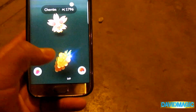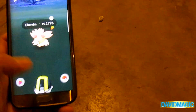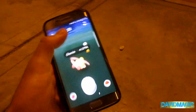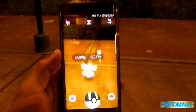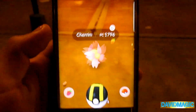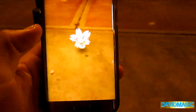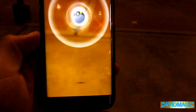Vamos a darle una frambuesa a Cherrim y le vamos a capturar con una ultra ball. Vamos a ver dónde está. Wow, miren qué linda, qué hermoso, es una maravilla. La vamos a capturar — quédate quieto amiguita, no te muevas, eso es. Genial, le hacemos un throw genial.